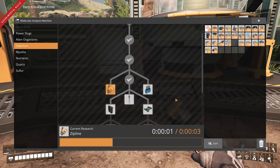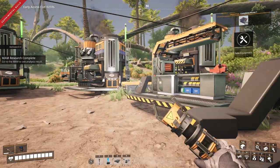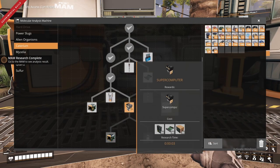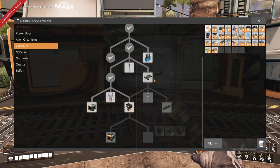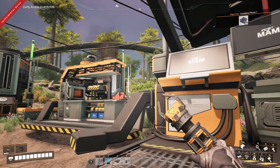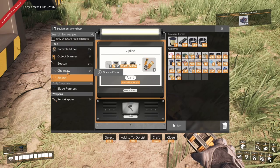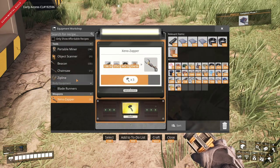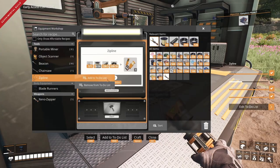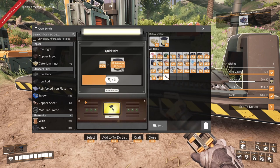Zipline - let's go ahead and get that done, we can make that. Let's go ahead and get this AI limiter done. Now we have the supercomputer - we need to get into rubber before we can get any further than this. Let's go in here and see what it takes to make a zipline - we need quick wire and one xeno zapper. Let's go ahead and make that one. We just need the quick wire and then we have everything. There we go, just a couple more quick wire and this will help us with moving and getting around those canyons.